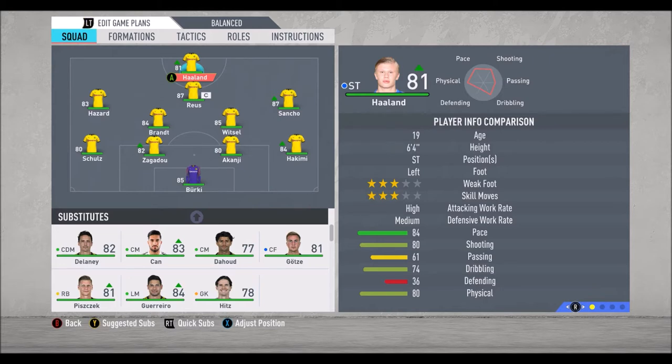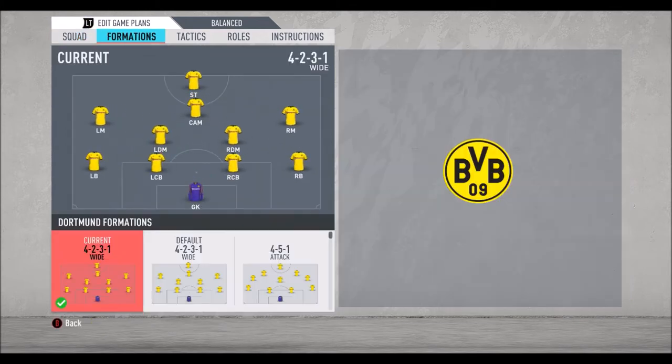I really expect that he's going to have much better attributes in the future because he's playing awesome football in real life. He's probably one of the best strikers right now in the world. So this is the formation that I would use with Borussia Dortmund right now: 4-2-3-1 wide.